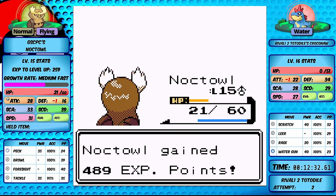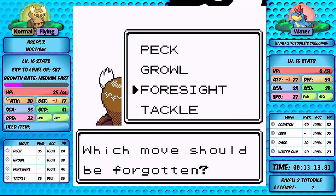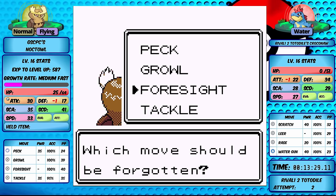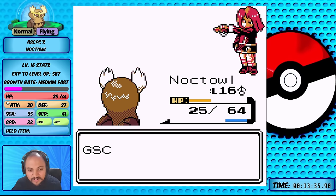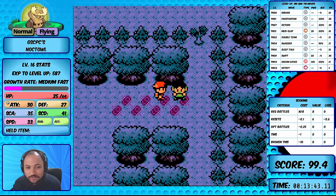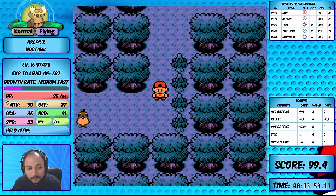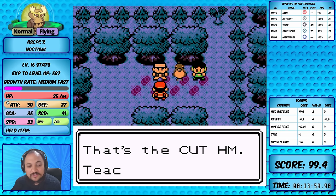We learn Hypnosis and forget Foresight - since we have flying type STAB, we can use flying moves against Ghost types without needing Foresight anyway. Noctowl performed just as expected, and its good special defense was more than enough to get through Croconaw. I don't think any of these fully evolved birds are going to fail in this section. Now let's go check out Fearow and see how it stacks up compared to Noctowl.